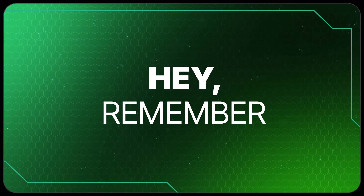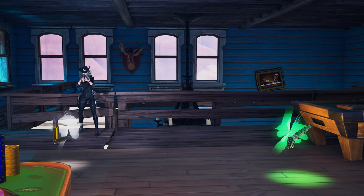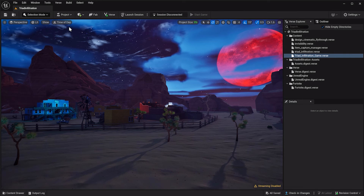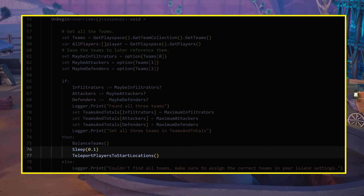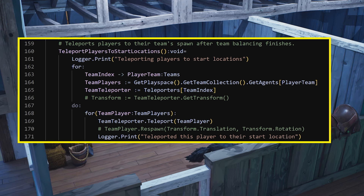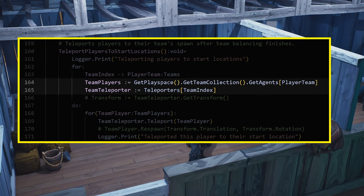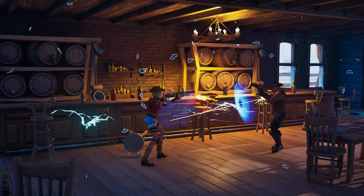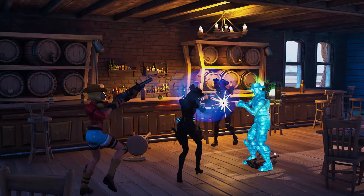Remember those teleporters you placed down in each team's spawn area? Even though players will now be on the correct team, they might not be in the right base. This is because players spawn before being placed on a team, so all you need to do is teleport the player to the correct team's base after you balance the teams. Before you do this, build the Verse code you've written so far. Back in the Verse script, make sure you are calling BalanceTeams in OnBegin. Then add a sleep expression before calling a new function, TeleportPlayersToStartLocations. In a for loop, iterate through a team, get the players and teleporter for that team, then teleport each player. This works off the team index you set earlier, so if the order of teleporters in the array doesn't match the team index, things won't work properly. This is a good time to playtest and check that everything is functioning properly.